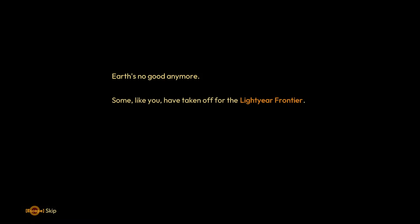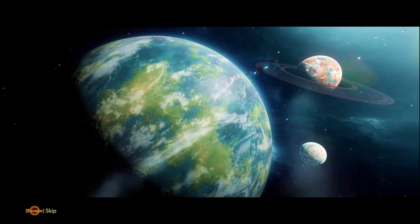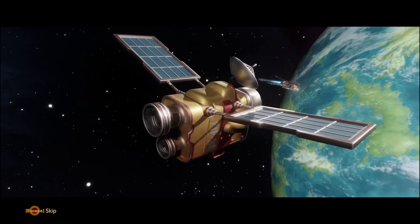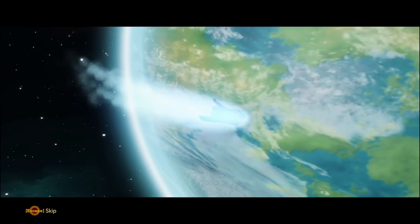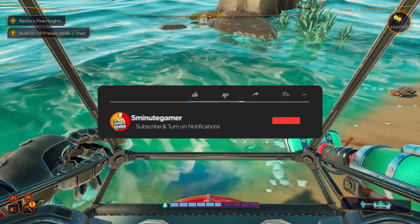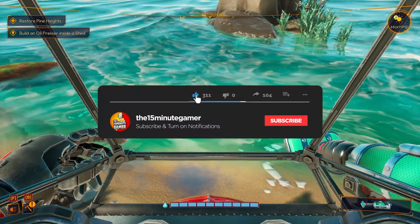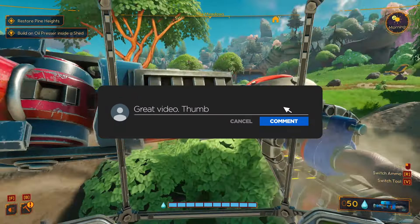Hey guys, what's up? Welcome to the channel. My name is Tony, this is the 15 Minute Gamer and today I'll be giving you my quick impressions on Lightyear Frontier, which is out now in early access. It is currently at 20% off for £16.79, so it's going to be about $20, £20 once it's out. And as always, before we get into it, don't forget to like and subscribe to help this channel edge ever closer to 10,000 subs. It would mean a lot. Let's get on with it.